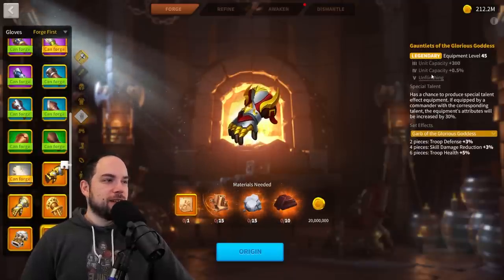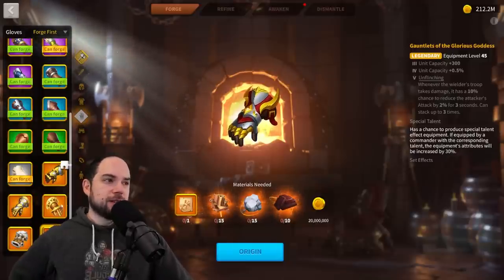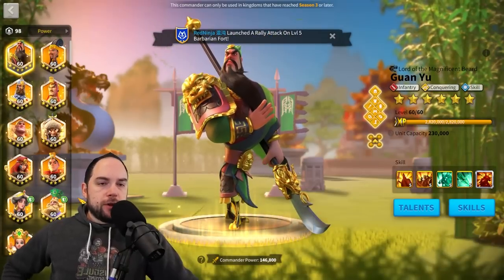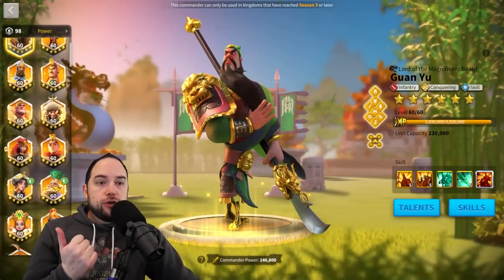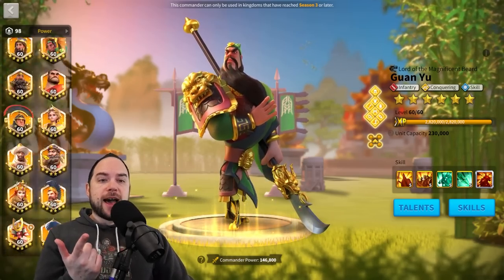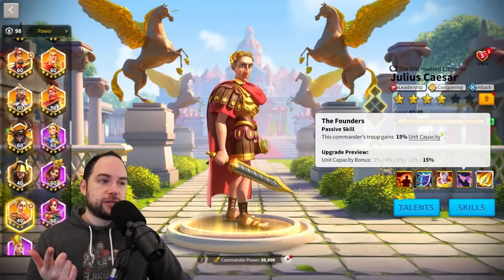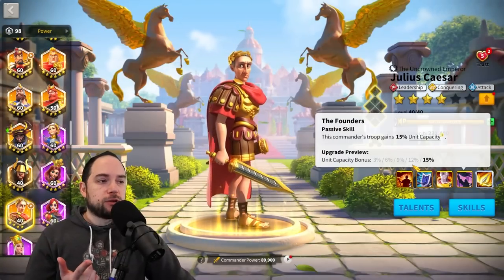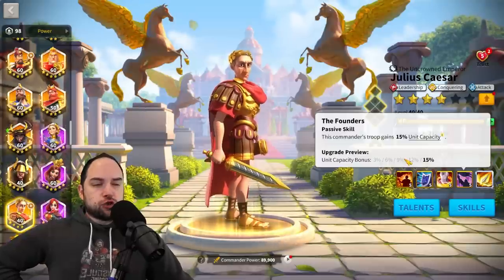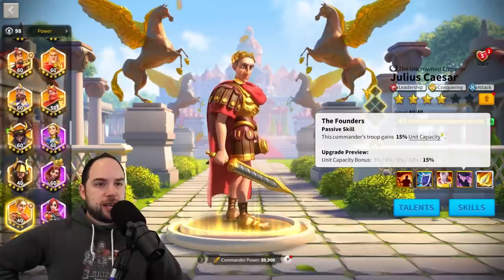So there you have it — the update to how to build the fastest march in the game. You use Double C, and you probably use Julius Caesar as secondary because you don't even have to expertise your Julius Caesar to get the benefit of that 20% march speed. Although if you do max out Julius Caesar, you'll have maxed out the fourth skill, which gives you some nice extra troop capacity. The triple C combination is really strong for moving super fast to carry arcs.